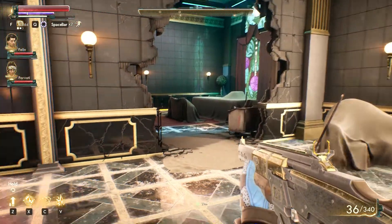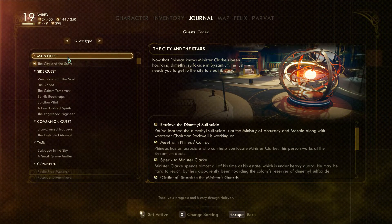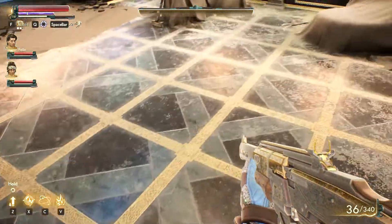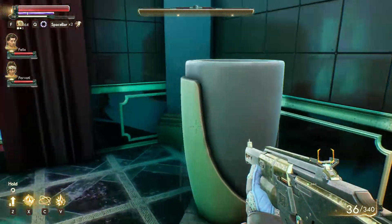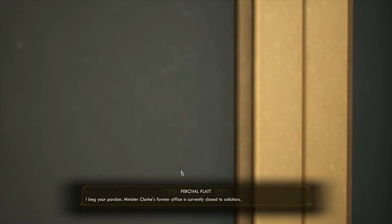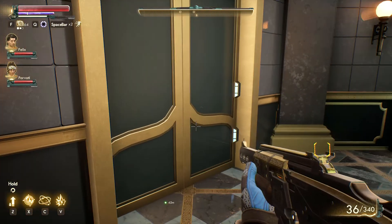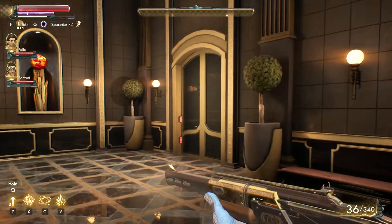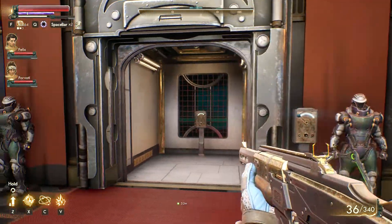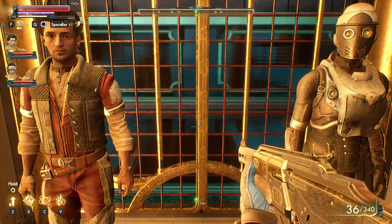We've gone for his computer. We've got to retrieve something from way down there - Minister Clark's former office. Can we go in here? No, that needs a hundred lockpicks - there's definitely got to be something good in there. All right, back down we go then. Have we leveled up? No, we haven't - disappointing.